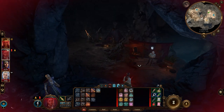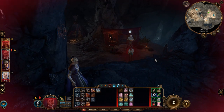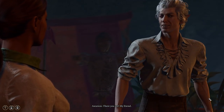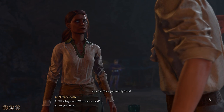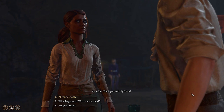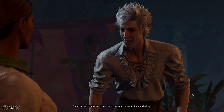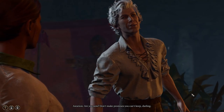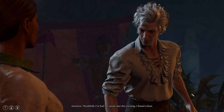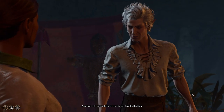Astarion! What have you got to say? 'There you are, my friend — at your service.' What happened — were you attacked, are you drunk? 'At your service, are you now? Don't make promises you can't keep, darling. Thankfully my needs were met this evening — I found a bear. I took a little of his blood; I took all of his.'